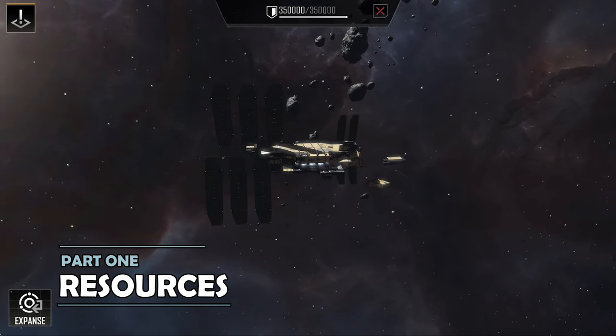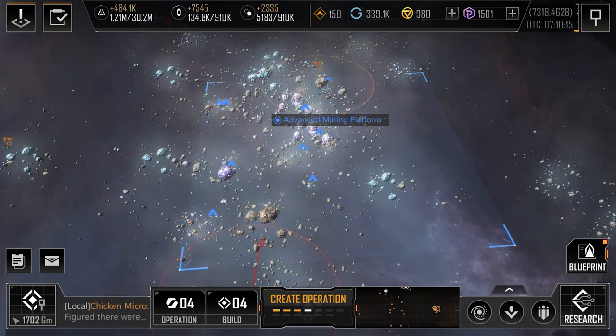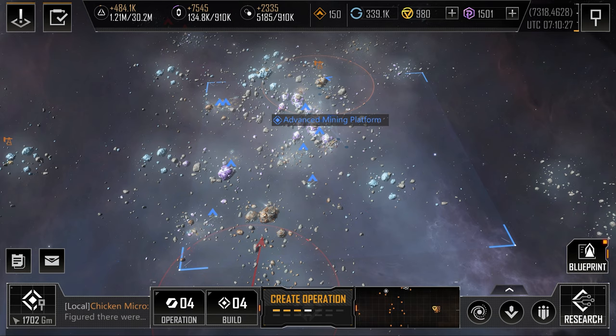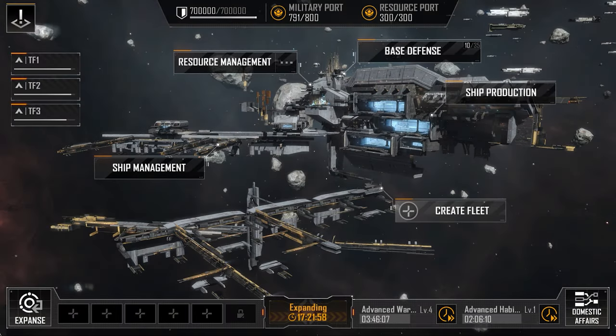There are three key types of resource you mine for in Infinite Lagrange. There's metal, which is shown by a brown colour; crystal, which is shown by a purple colour; and deuterium, which is shown by a blue colour. They're all useful in differing amounts, and are all used for all of your key base or ship construction tasks.